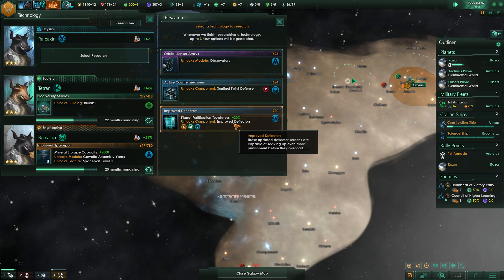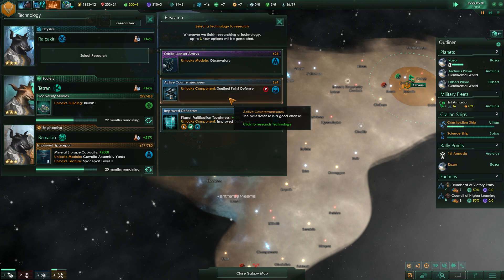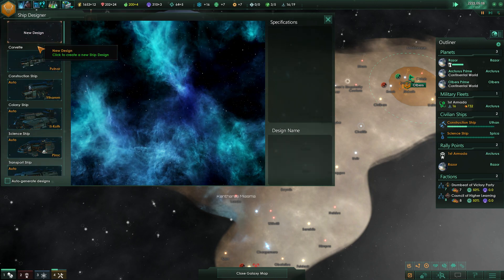Improved deflectors would be good to have. Observatory — this is a rare technology with powerful sensor arrays that can be added to the structure, giving excellent sensor coverage of surrounding regions of space. But I still want the better shields, so let's get that.